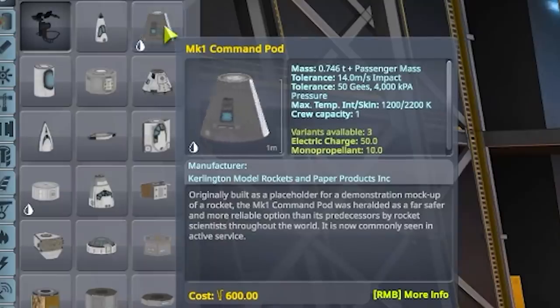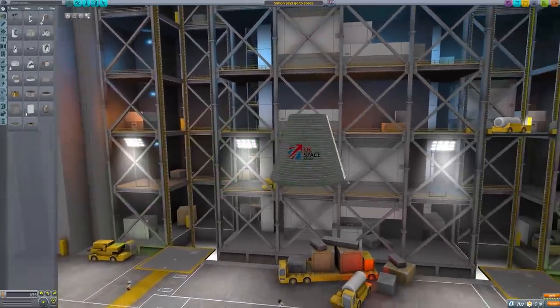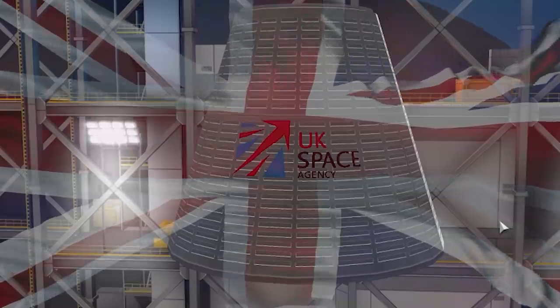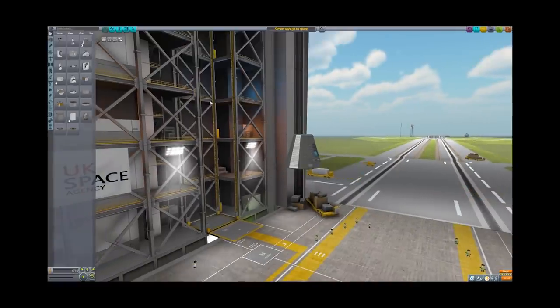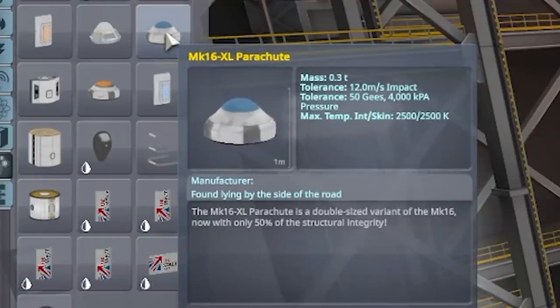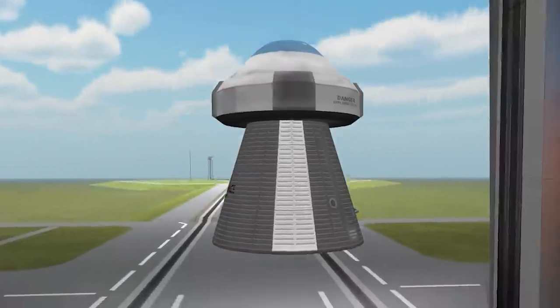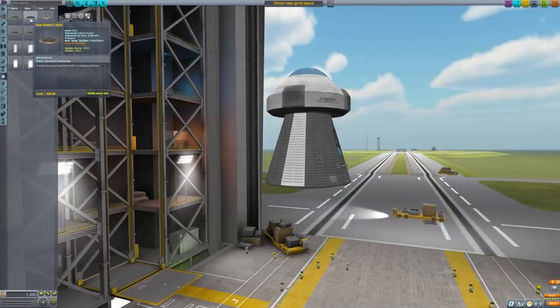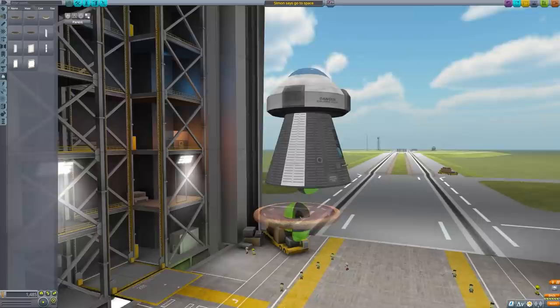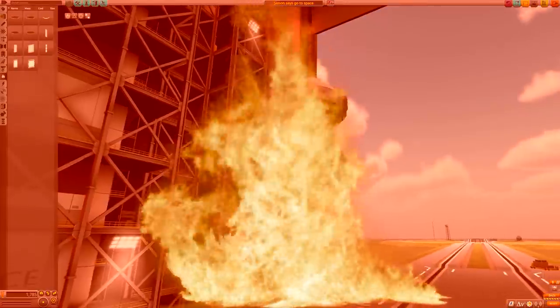As before we will start with our command pod, which is the most important part of our ship because it contains the UK Space Agency branding and it allows us to steer, which is nice. I think I've learned - I might be wrong - but this is the parachute we need every time. The big boy. It may look stupid, but that's what it is. And because we're being enthusiastic, the heat shield goes on next. As we fly back through the atmosphere, that will stop us burning up.